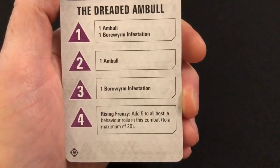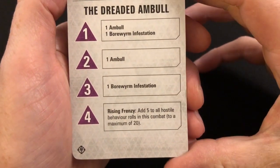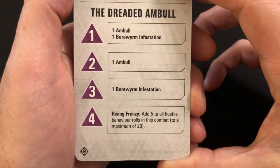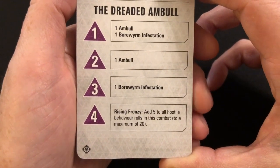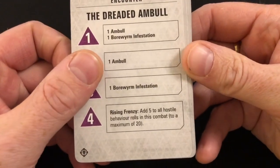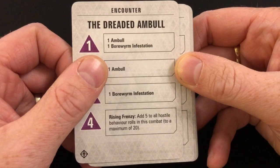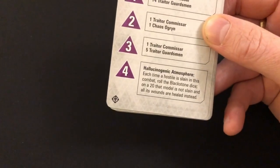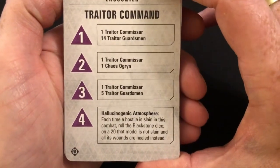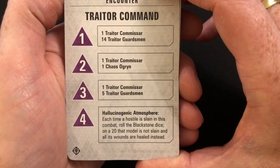Rising Frenzy: add five to all hostile behavior rolls in this combat, to a maximum of 20. I wonder if that stacks with other benefits, like the Firebrand that boosts behavior rolls for cultists. Hallucinogenic Atmosphere: each time a hostile is slain in this combat, roll the blackstone dice; on a 20, that model is not slain and all its wounds are healed instead. That could be annoying — if you've just killed a Dreaded Amble, that's actually somewhat interesting.